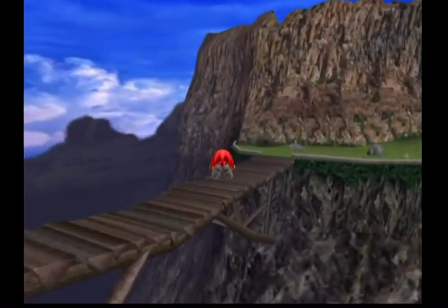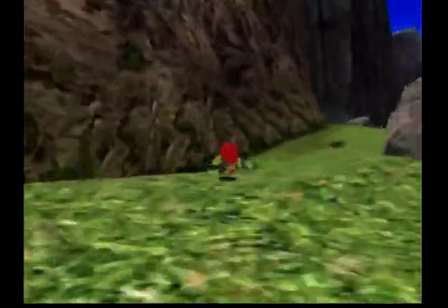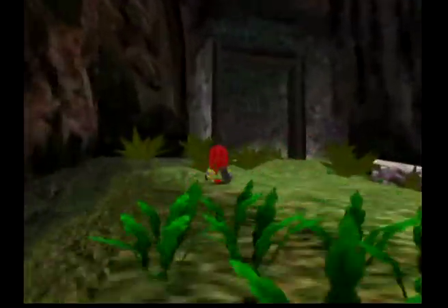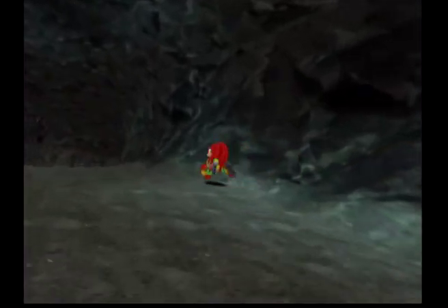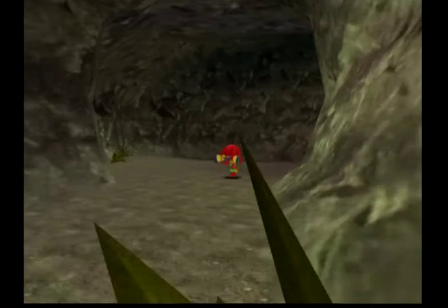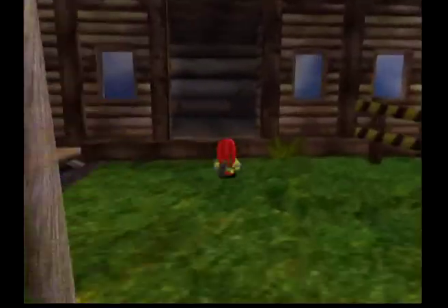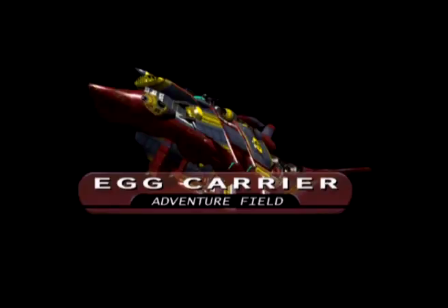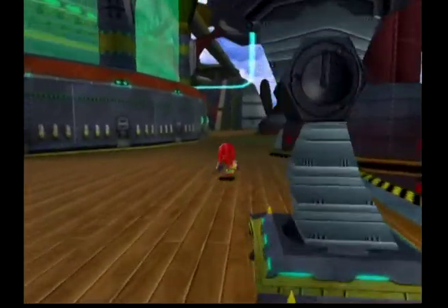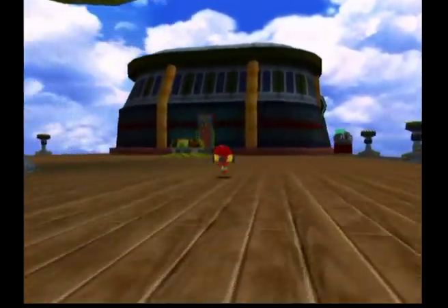So now let's go to the Egg Carrier. Really bad draw distance. I just have to get to the Egg Carrier, so I'll take the raft. The first emblem — three of them you can get with Knuckles, though I might need to change to Tails for one, but we'll see.